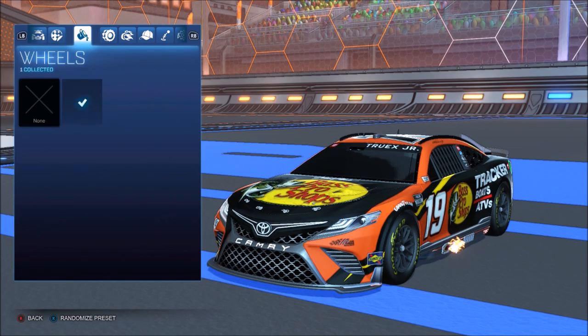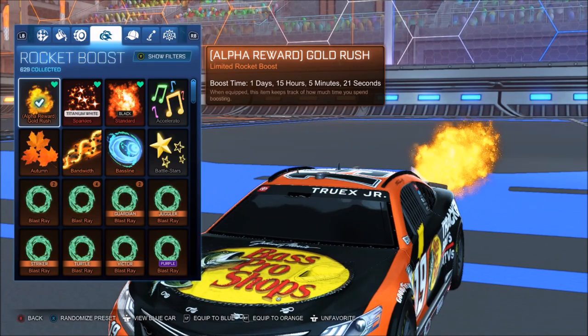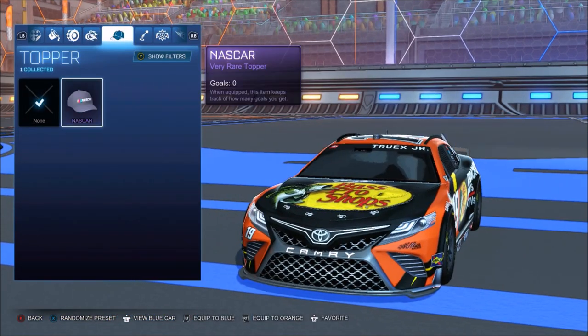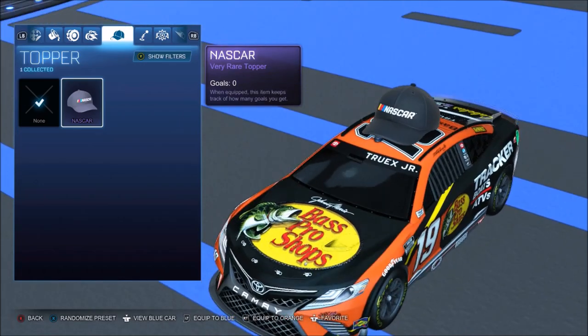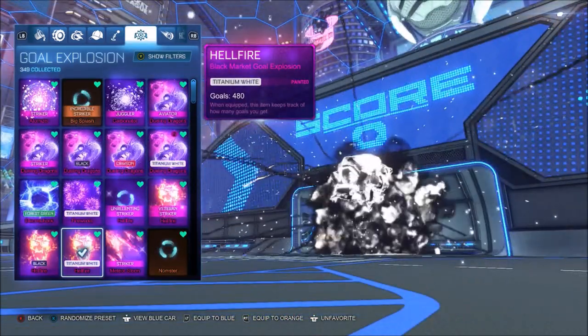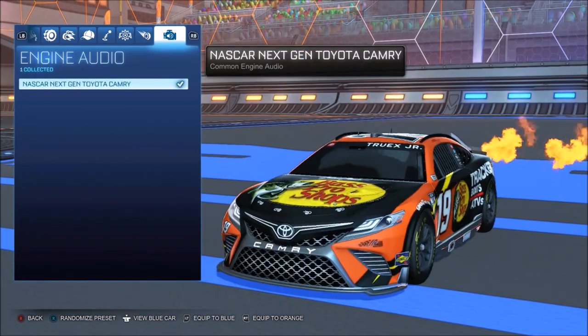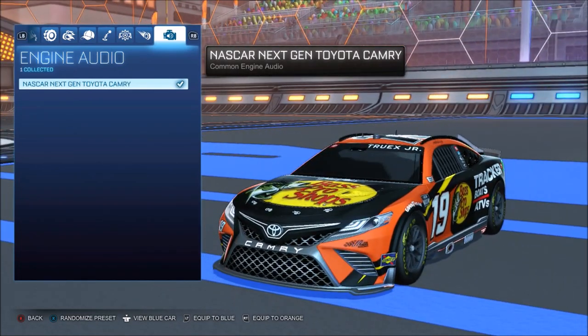Let's see the customization you can do. It's going to be those wheels by default. You can have whatever boost — obviously I'm going to be running alpha boost for every car design. Toppers: you can't run anything except for the NASCAR topper, which is kind of cool. Then you get the antenna, gold explosion, and whatever trail you want. Engine noise is also an option.